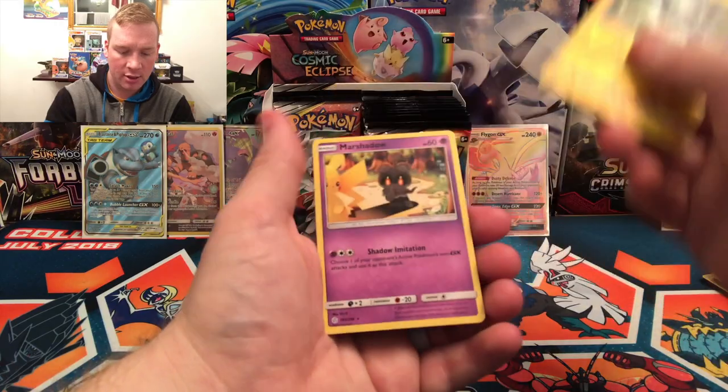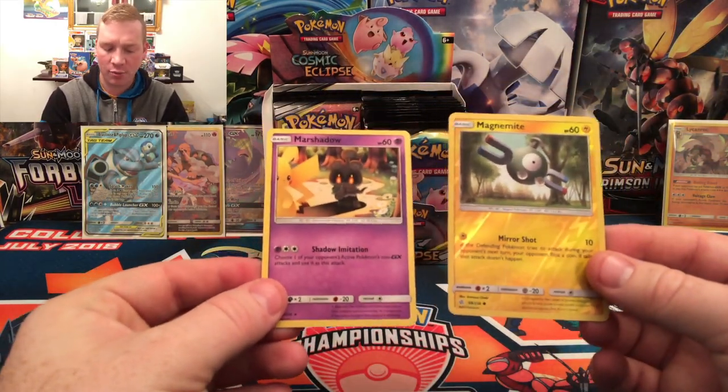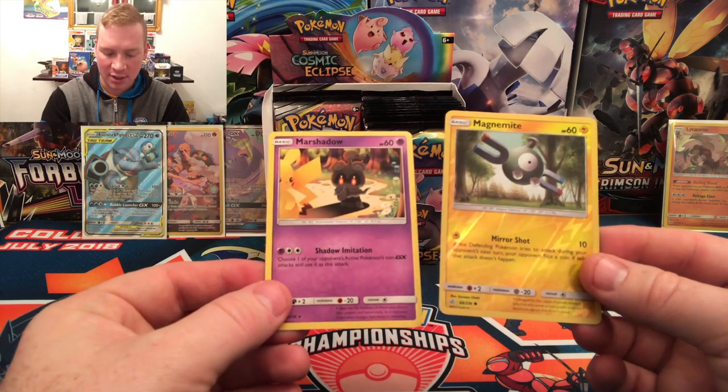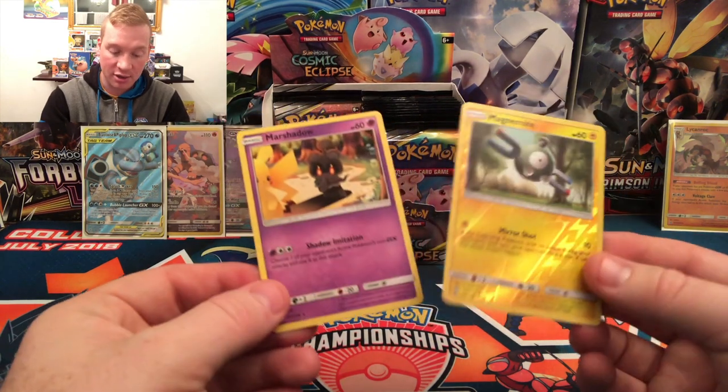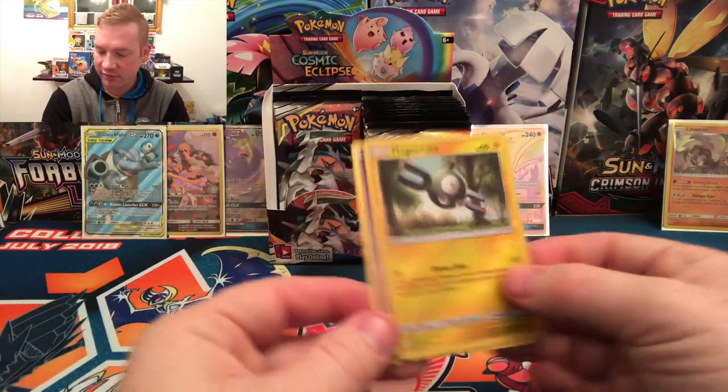Reverse Holo. And a Marshadow rare — Shadow Imitation: choose one of your opponent's active Pokemon's non-GX attacks and use it as this attack. So as long as it's a non-GX attack you can use it, for three energies.